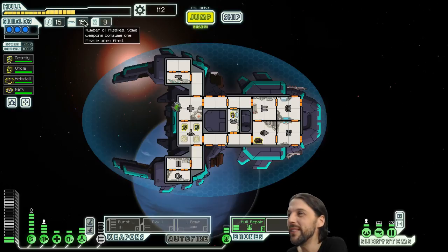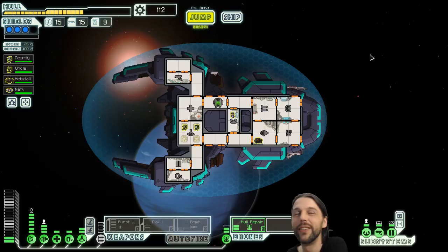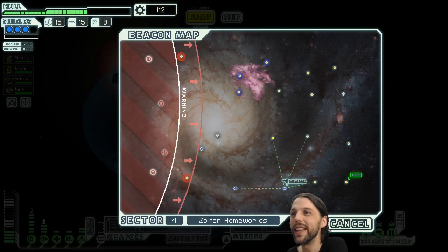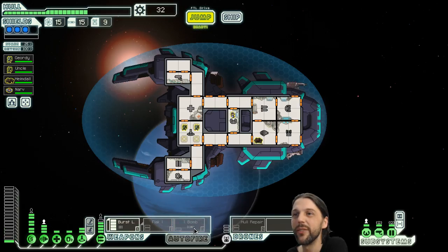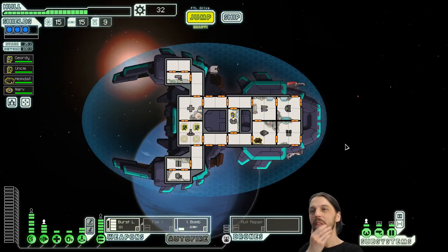We are back to 15 missiles — we can use that ion bomb almost indefinitely. 112 scraps. We were working on the weapons, so let's do exactly that. Now we can power this here if we wanted to. That looks good — all we need now is a weapons officer and we are golden.